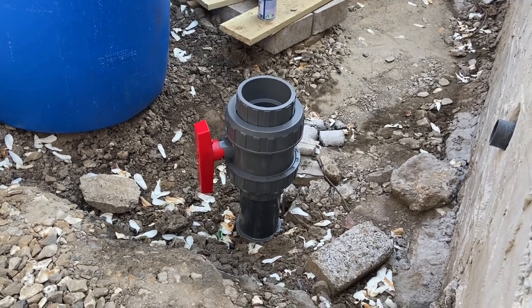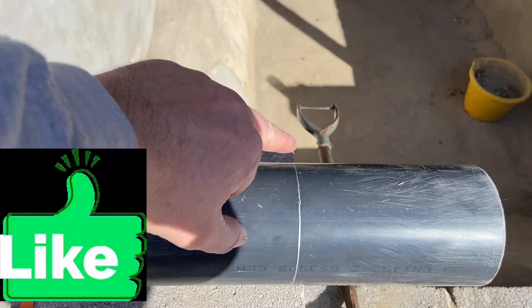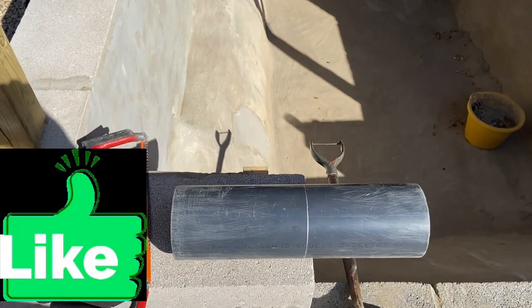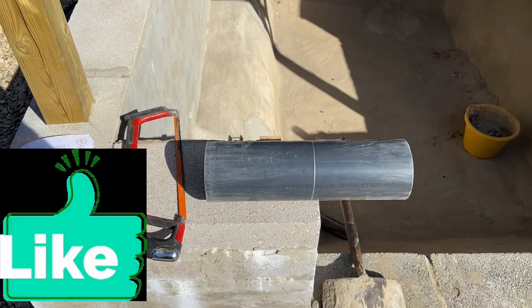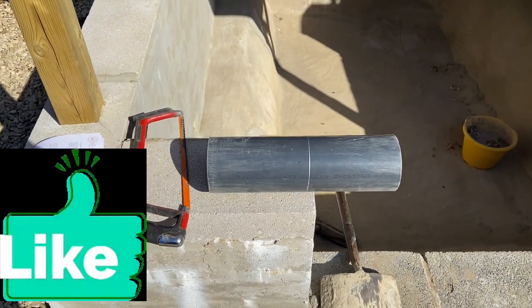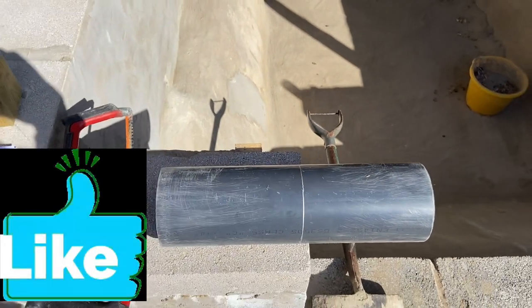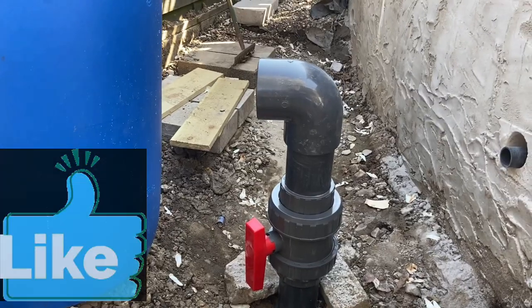Happy days. I'm about to cut the pipe. As you may have seen in my last video, I've used the same method again — I've used A4 paper wrapped around the pipe to get a square angle, and then I'll just cut through it to the right size. So much easier doing it that way. That's on there now, solvented on.